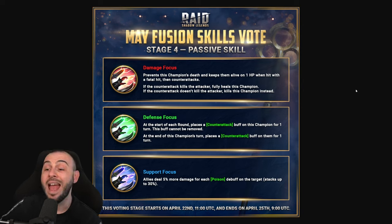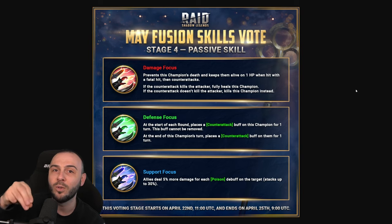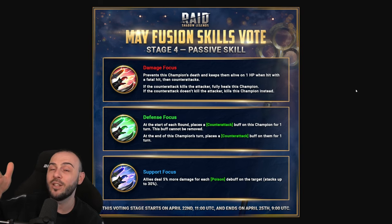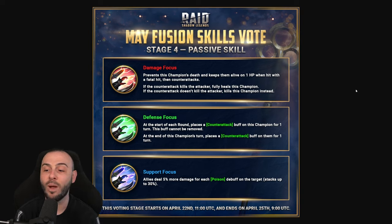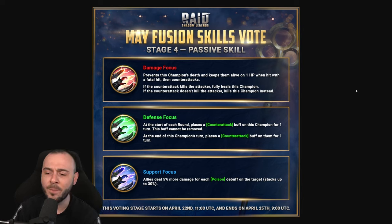The defense focus passive: at the start of each round, places a counterattack buff on this champion for one turn, and this buff cannot be removed. He's going to be amazing for the mischief target in Hydra - you'll get increased attack, shield, increased defense, and the new buff making champions immune to crowd control. With the A1 you'll get a provoke. At the end of this champion's turn, places a counterattack buff for one turn - so that counterattack will never disappear. A very strong passive - it cannot be removed, so you don't have to worry about the mischief stealing it.